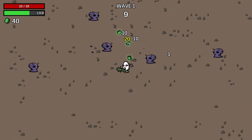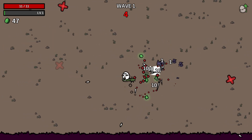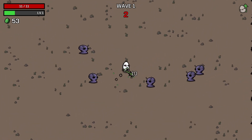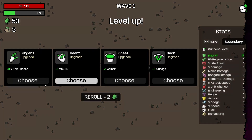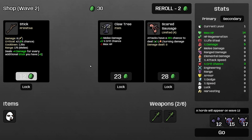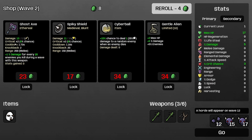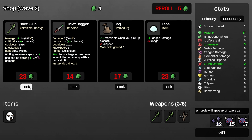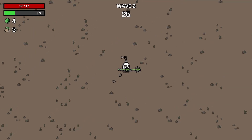We definitely need to get some ranged weapons to probably offset the speed early on. I'm going to get some crit chance. Slingshot might be a good idea for us actually. One more reroll — there's a Cacti Club. Lock in an early bag.